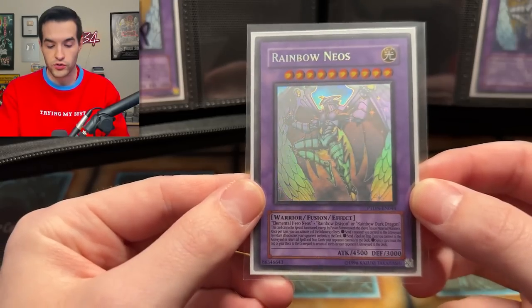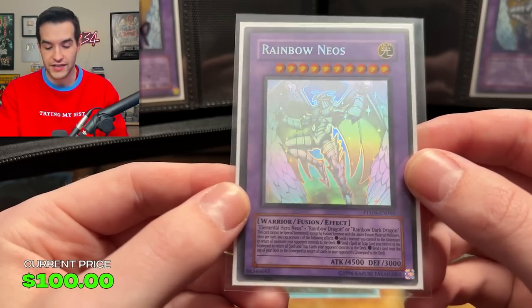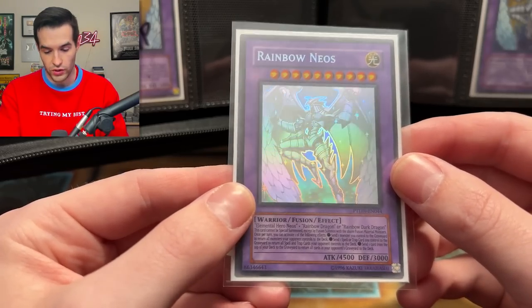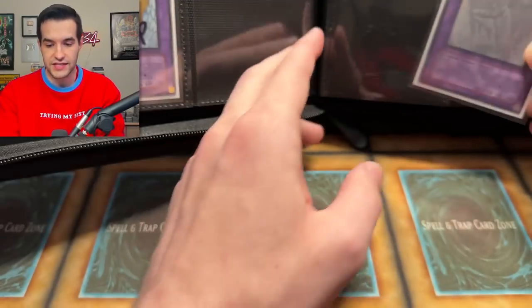I want to take a look at at least one Ghost Rare from every couple of pages here. So we'll first take a look at the Rainbow Neos. It's pretty well in the light — I mean, it's not as good as like the Stardust and stuff. I feel like they improved it as they went, but then it kind of got worse. We'll see how the Ghost Rare foiling did because we're going to go year by year basically here. Rainbow Neos looks really nice. That's the Unlimited — very, very cool stuff for the binder so far.